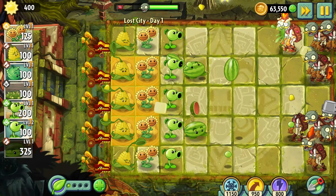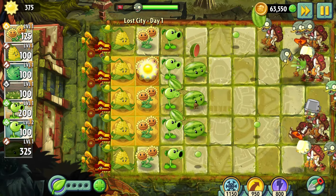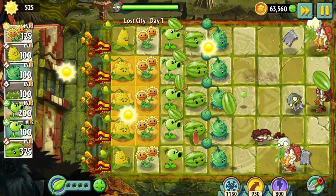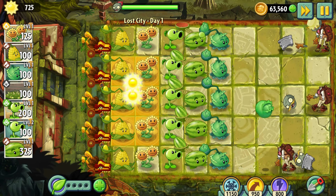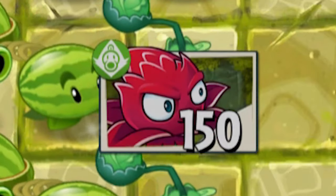Day 1 – The Introduction. I decided to begin with classic plants – the Kernel Pult and Pea Shooter. After planting columns of them, I added a column of Watermelons and, just to be sure, a column of Cabbage Pult. After beating that level, I received my very first and simultaneously useless plant – Red Stinger.